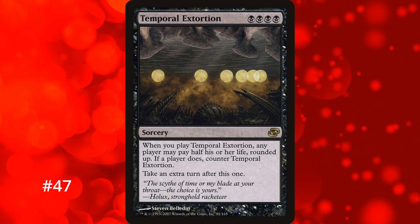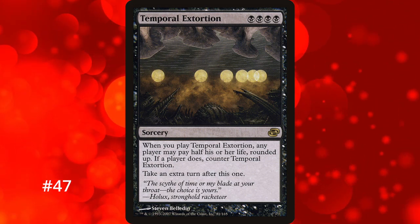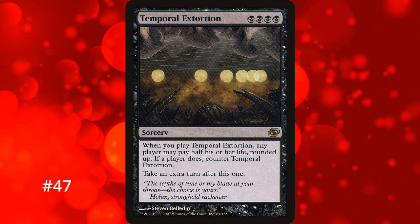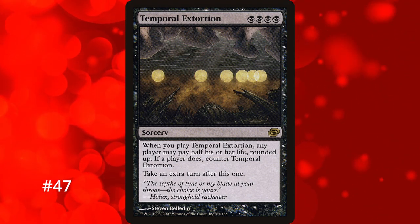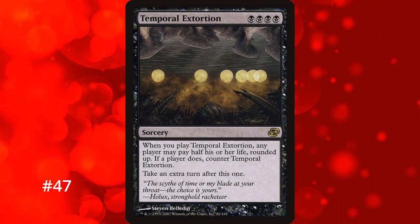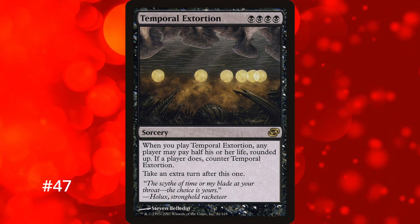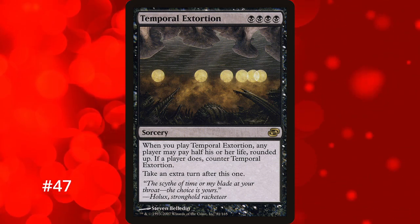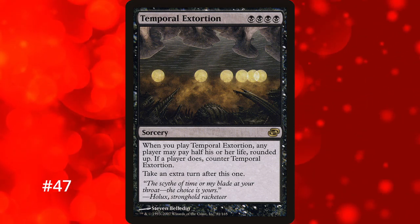Now that that's out of the way, let's get to the actual meat of the video and talk about the worst extra turn spell in the game. Coming in at number 47 is Temporal Extortion. It's a 4-mana sorcery and on resolution you take an extra turn. However, when it's cast, any player can pay half their life points to counter the spell. There is seldom a reason they wouldn't want to spend their life, as it's worth it to cut you off from something as strong as an extra turn. This is especially true in multiplayer formats. If it gets countered, you've just lost 4 mana and a card for pretty much no reason.